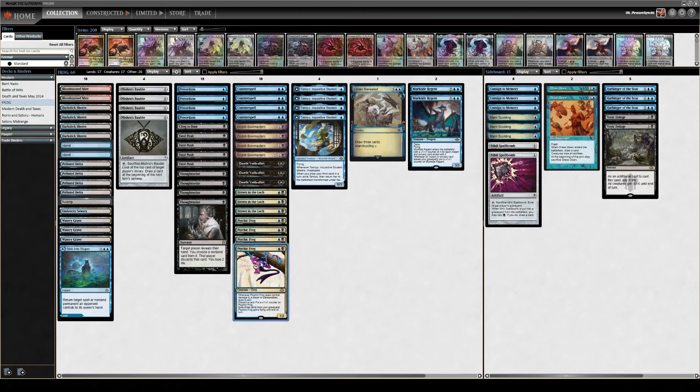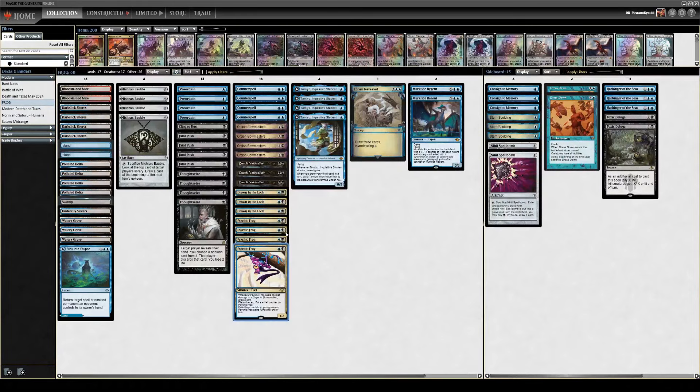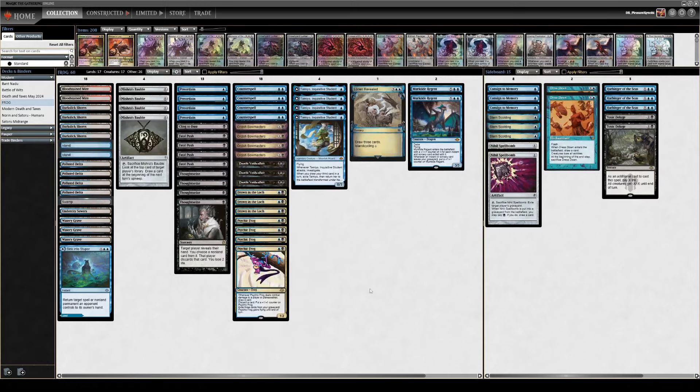Psychic Frog is a two-mana 1/2 that says whenever it deals damage to a player, draw a card — which I think is the cheapest creature we've ever seen that text written on. It is blue-black to cast, which is restrictive, but not really restrictive for modern mana bases. It can discard a card to put a +1/+1 counter on it and gains flying from your graveyard. So it's this evasive, growing threat that helps you build card advantage as you remove and counter your opponent's stuff. We're basically a blue-black protect-the-queen shell.